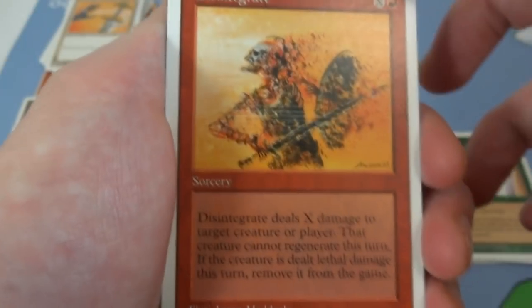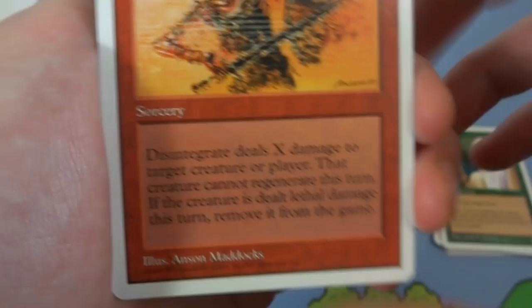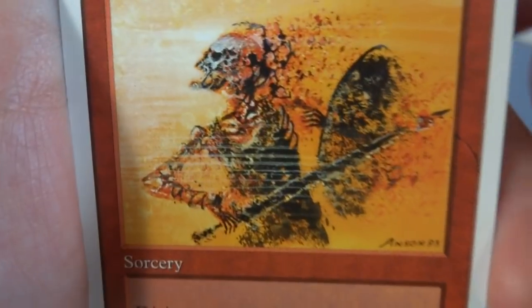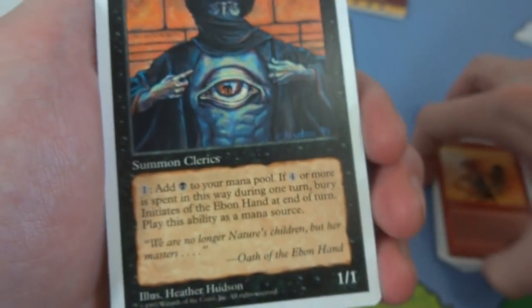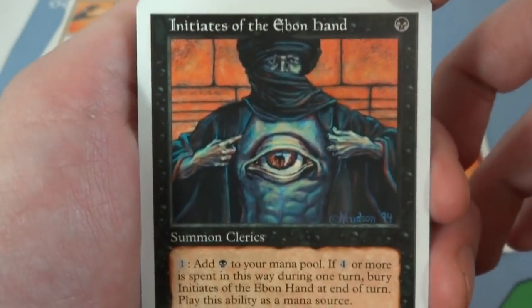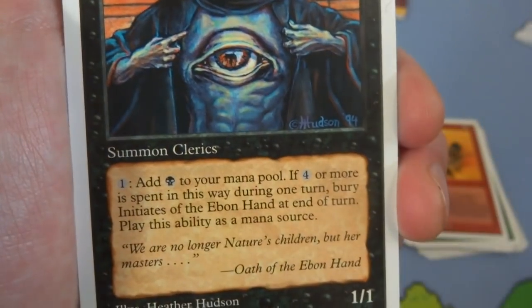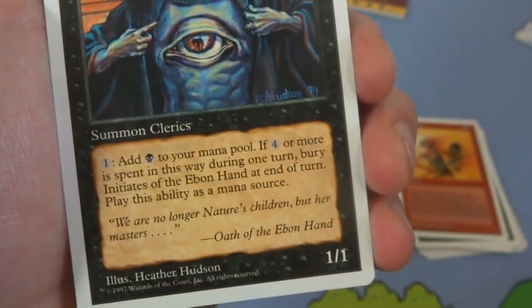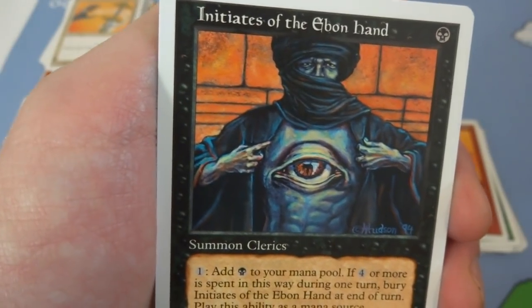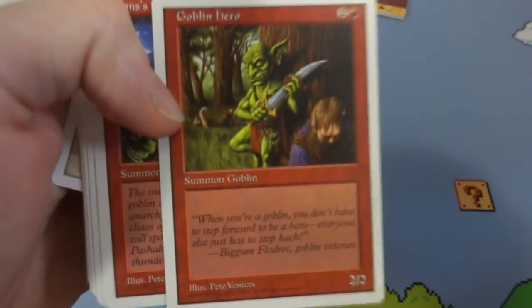Got Disintegrate — X and a red sorcery. Disintegrate deals X damage to a target creature or player, that creature cannot regenerate this turn, and if dealt lethal damage this turn, it's removed from the game — exiled, by Anson Maddox. Poor guy literally turning to ash, you can see his rib bones, sword, and shield all poofing away gone. And then the last card is Initiates of the Ebon Hand — one black, his eyeball peering out through his chest. Tap — add one black to your mana pool, but if four or more mana are spent this way during one turn, bury Initiates of the Ebon Hand at the end of turn. So you can make black mana but if you pay more than four you've got to bury it. By Heather Hudson. Awesome — not sure what the rare was, but at one point I think Goblin Hero was a rare card.